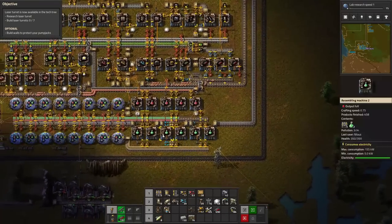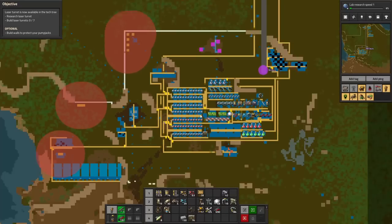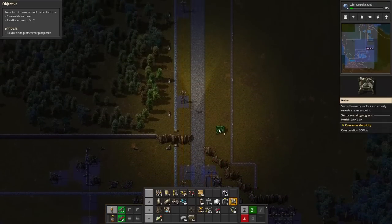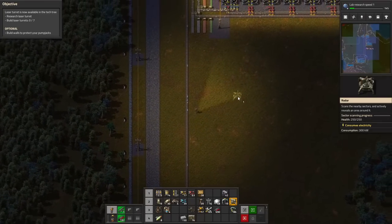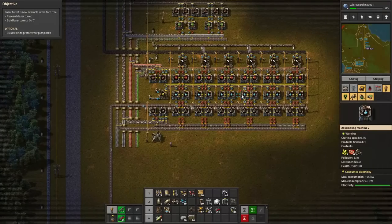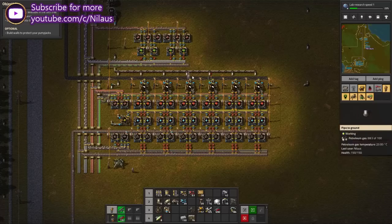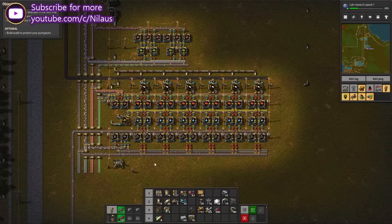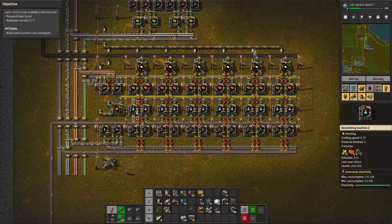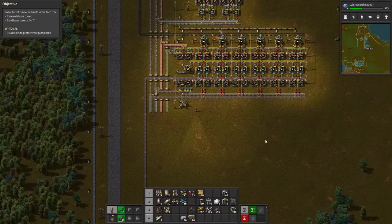And then we can go back and do something else afterwards. Everything is working. I am super happy with the progress so far. Let's just have a look at what it is we've done — we have finished this one up, we've tapped the pump jacks, we have set up here. I even built an extra radar because I knew I was going to need a radar in this location just to be able to see my beautiful new build. So this is also: we got oil, we got new smelting. We got this really neat little build for blue science, which will just keep churning out blue science. You can see that everything is starting to saturate pretty well up here.